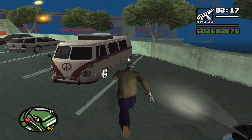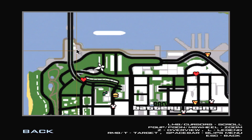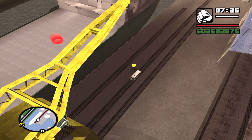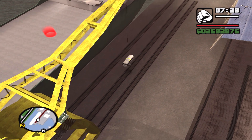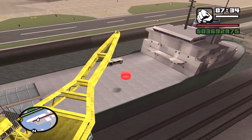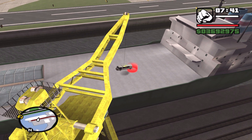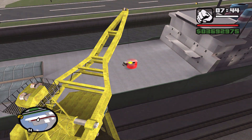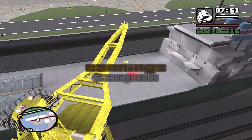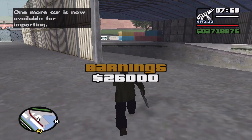The next car we are getting from this list is the Camper, which can be found at the diner restaurant near Katy, right here, just near the Gamp Bridge. Here we are now — I'm hoping I haven't damaged this car too much, even though money-wise I'm doing pretty alright. I don't really need money at this point, but the more I have the better. $26,000 — I've lost about $4,000.